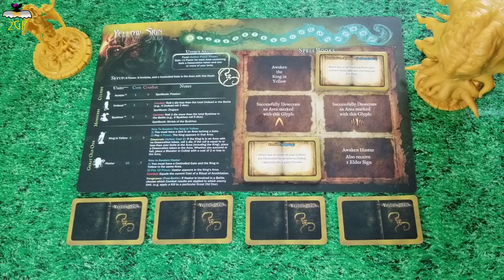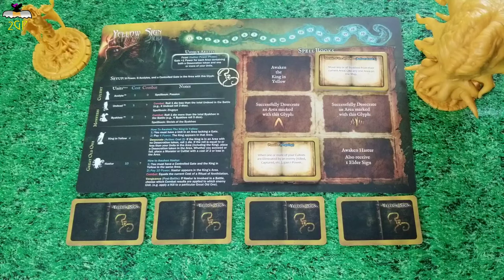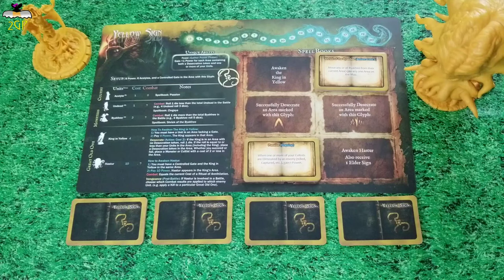Hastur's ability is Vengeance: if Hastur is involved in a battle, choose which combat results are applied to which enemy — apply a kill to a particular Great Old One depending on the faction. Some of these special abilities will take place during the action phase, the battle phase, the Gather Power phase, and there are still others that will take place during the Doom phase. And as you saw, some are even ongoing.